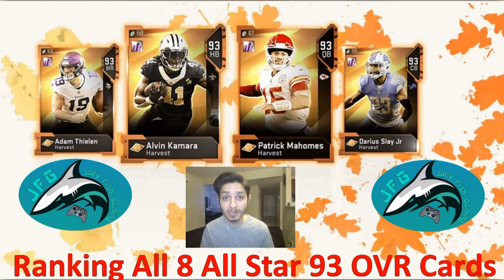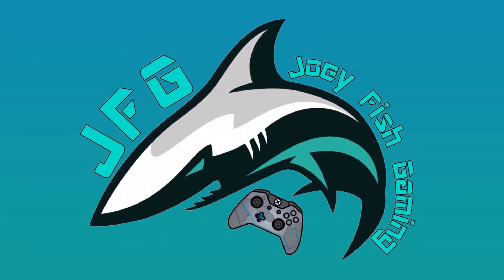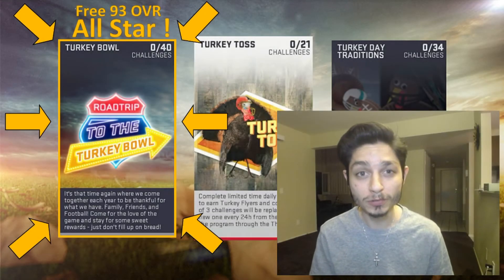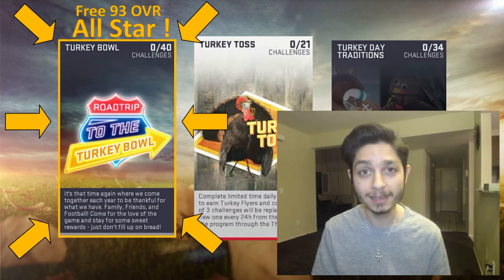Hey everybody, JFG with another Madden 19 video. Today we have the Thanksgiving promo that came out and I will be ranking all eight of the 93 all-star cards. The only way to get your free 93 overall all-star card is to do the Turkey Bowl solo challenges — there are 40 of them. Once you complete them, they'll give you a fantasy pack with all eight cards.